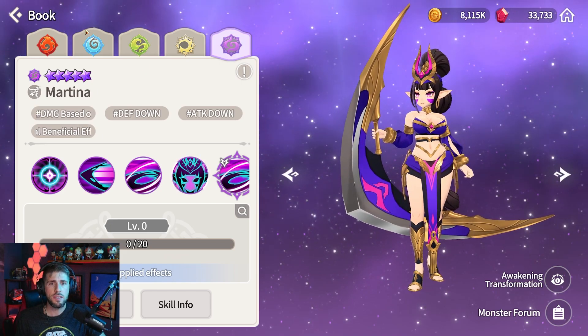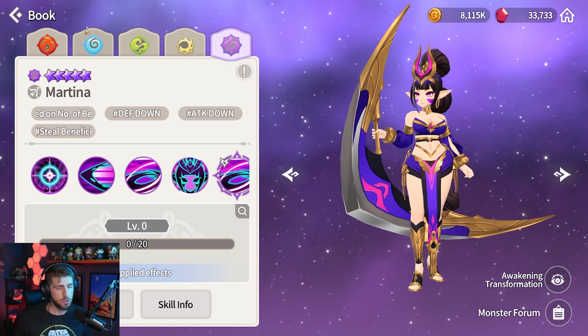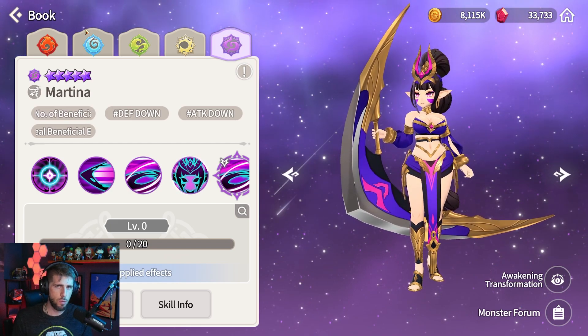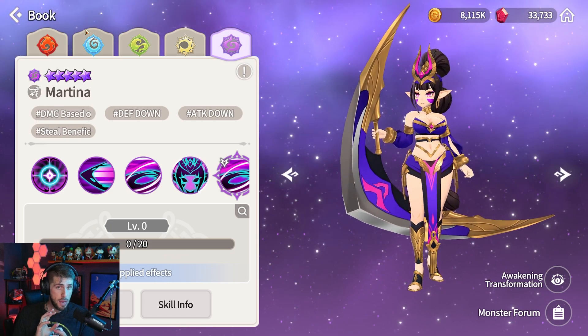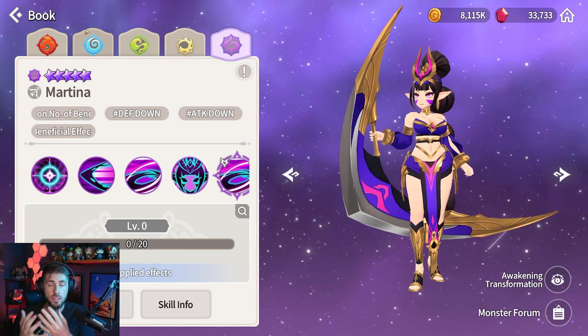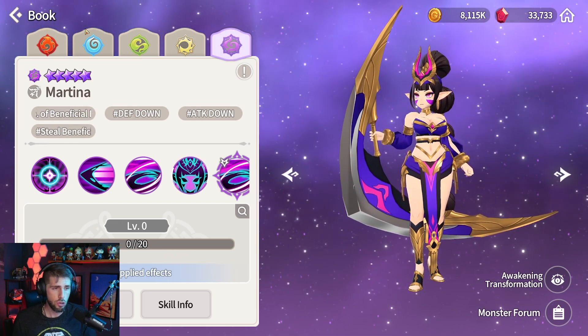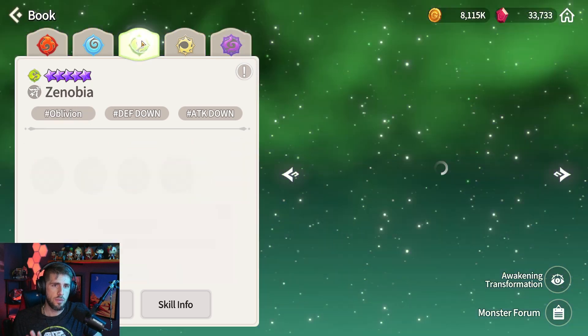I'm going to be talking about these monsters — the twins — not as individual monsters, but rather as pairs. You really need to think about each and every one of these monsters and see what they bring to the table, and how a pairing of the two is going to be able to defeat the arena offense or the siege defense that you're looking at. So let's start out with this first combo, and I'm going to make some videos based off of combos.